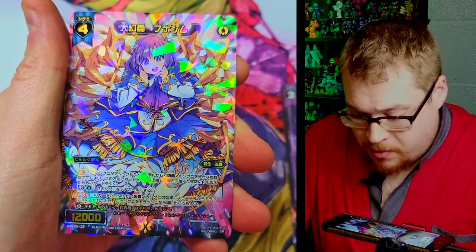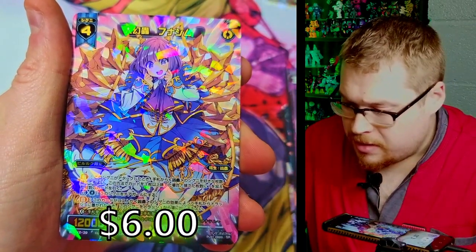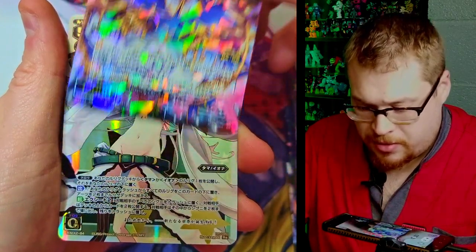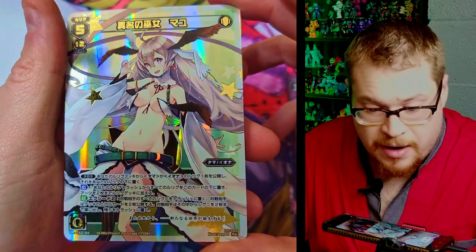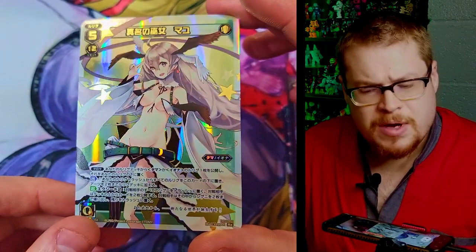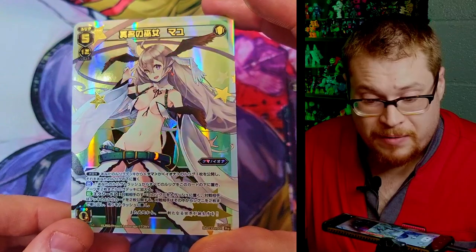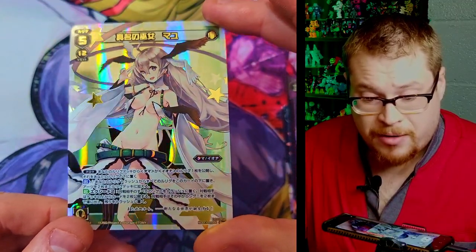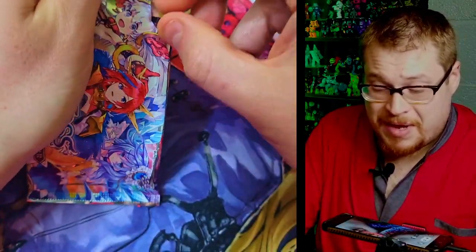We've got a very nice full art super rare here — that one really fills up the card nicely, no border on it. All the rest kind of do have borders, so this one doesn't — that's pretty interesting. Behind it though — whoa, another RE card! Look at how cool this one is. I feel like I got quite a few doubles in the last box but this one is not a double. How does her clothes stay on I have no idea, but it's a very nice looking card. I really like that gold background holo.